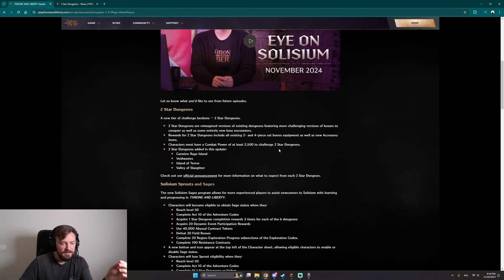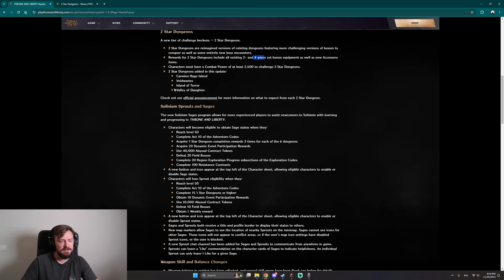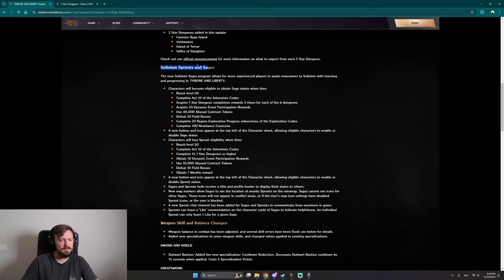To summarize two-star dungeons: you need 2500 gear score, and from them you can get two-piece and four-piece sets of all the cool equipment. So tomorrow all the builds will be changing, which is super fun.